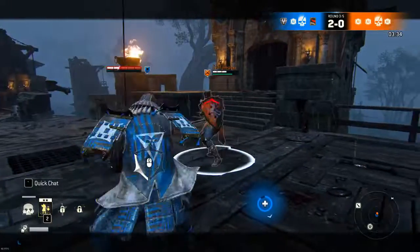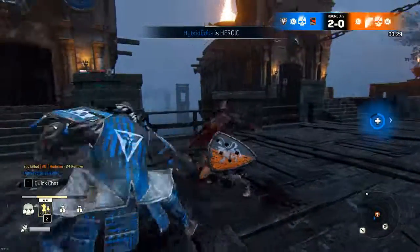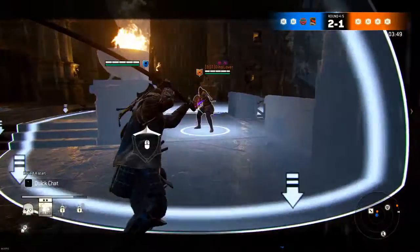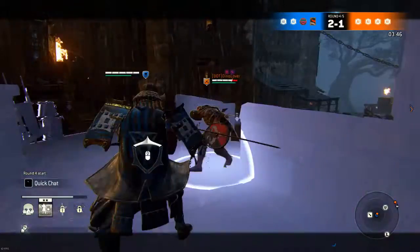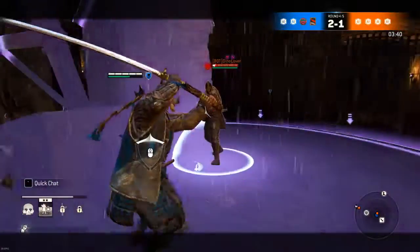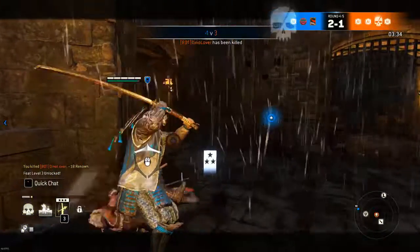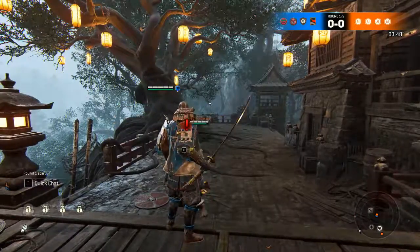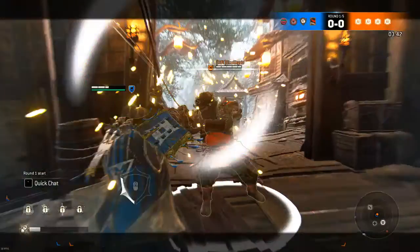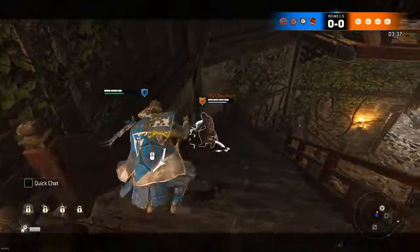One popular thing I do with Kensei to punish is guard break, throw them into a wall, and do my unblockable — or I'll guard break, hit them with a heavy, then do my unblockable but feint it and go into either a side heavy. If I see them try to parry my unblockable, I go directly into parrying their heavy because their parry didn't go through, and that immediately gives me another guard break. The first step to punishing is always to make them immobile.